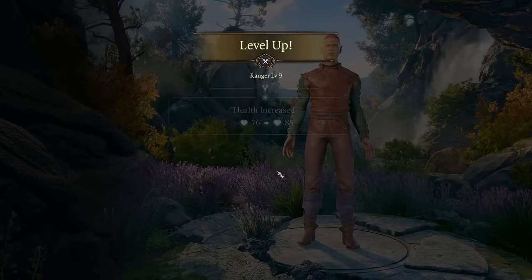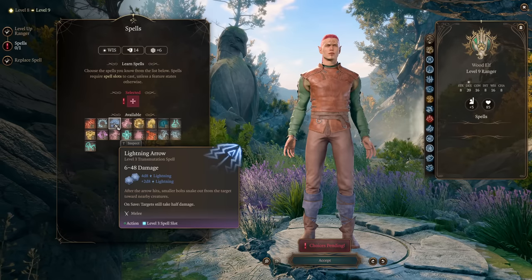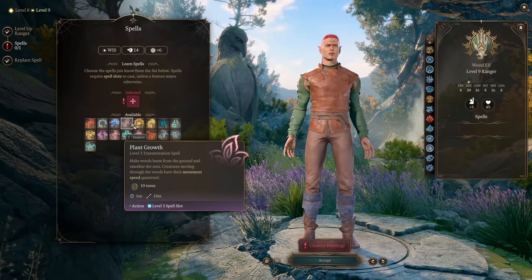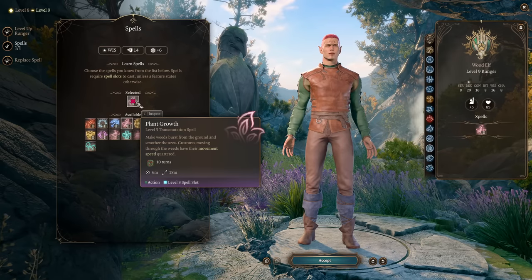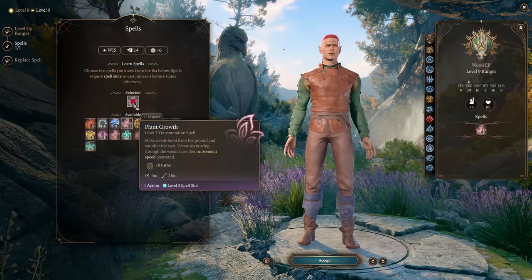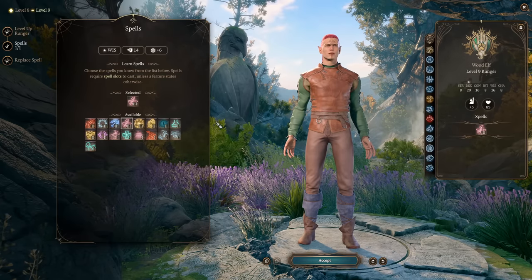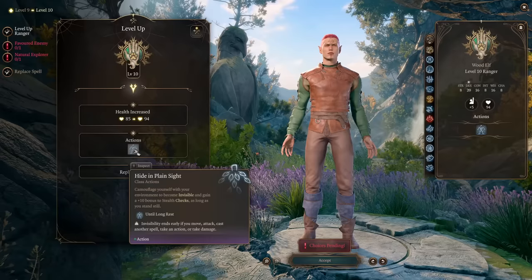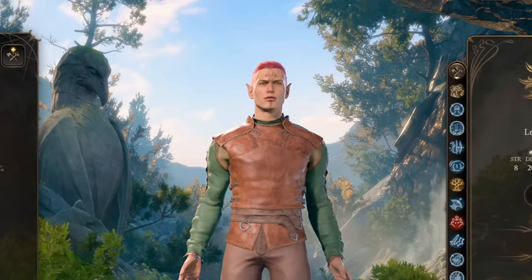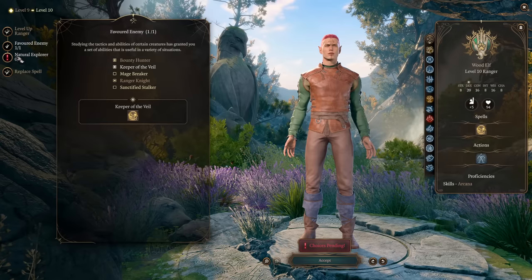At level 9 we get level 3 spells. You might want some elemental damage — pick Lightning Arrow for lightning damage. Or you can pick Plant Growth, which creates hard terrain that's difficult to move through. But as a Ranger you don't have this disadvantage on hard terrain, so you can cast it and walk freely while your enemies struggle. At level 10, we unlock the action Hide in Plain Sight, giving the ability to hide even in the middle of battle. Pick an additional Favored Enemy — Keeper of the Veil works nicely.